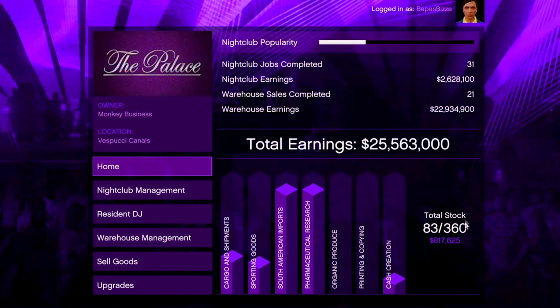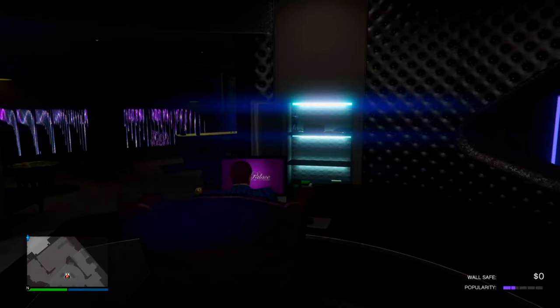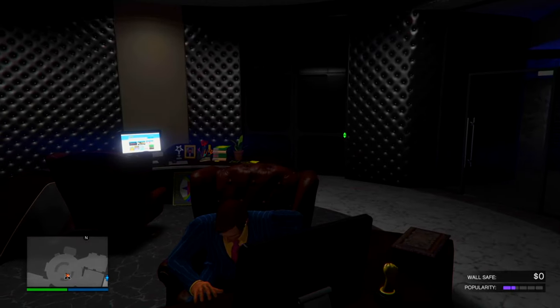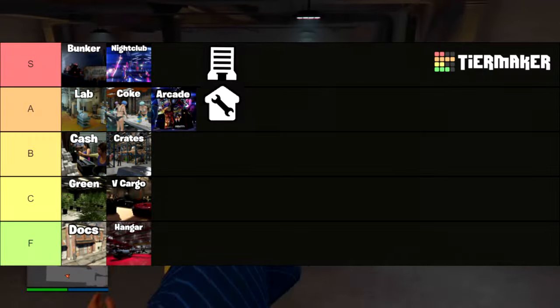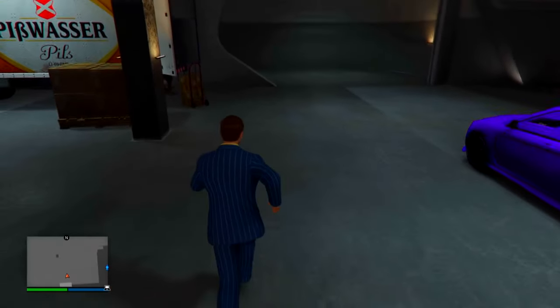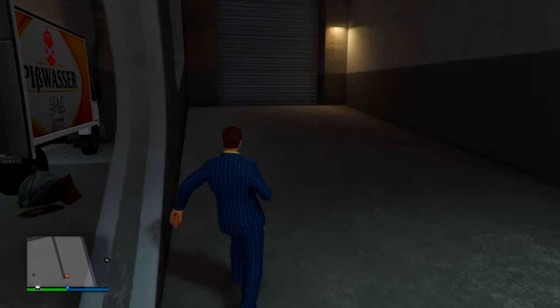I don't even have half my total stock yet and I already have $800,000 in there — and it's not even double money. This business is just amazing. And of course you need the nightclub to get a Terrorbyte, and you need the Terrorbyte to get and upgrade the Oppressor Mk2. So that's why nightclub is easily S tier on my list — by far everyone's S tier business, and probably the best business in the game if you exclude this last one.